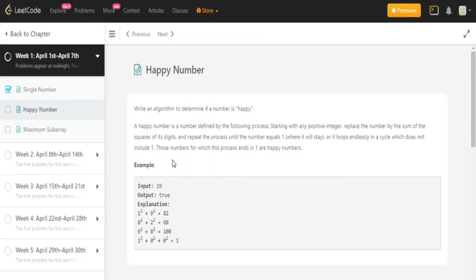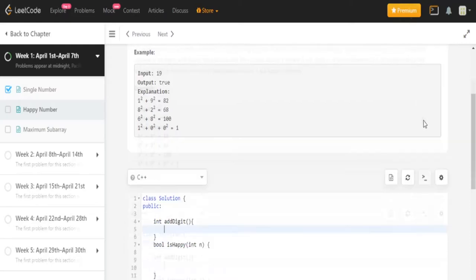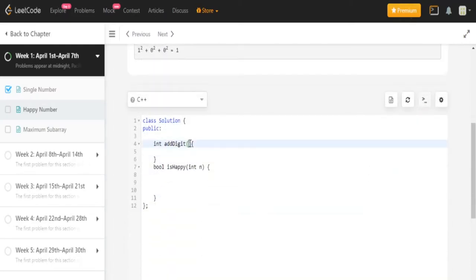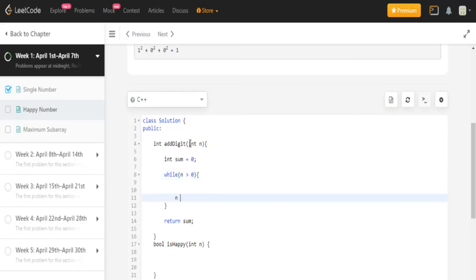So first I'm going to create a function called `addDigits` and pass in an N. I'm going to need a return sum — this is going to be the sum being returned. Then I'm going to do `while N > 0`, and every single time I'm going to divide by 10, so `N / 10`.